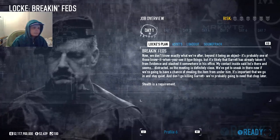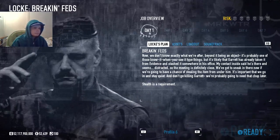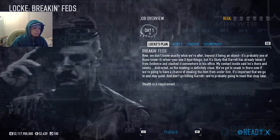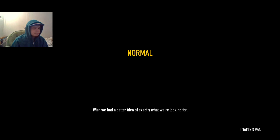We don't know exactly what we're after beyond it being an object — it's probably one of those 'you see it' type of things. Can't believe we're going back to this place. It might be kind of fun, but remember friends, we're doing this for Bane. Even if it's fun making Garrick go bosses, we've got to take down his plans. Wish we had a better idea of exactly what we're looking for.